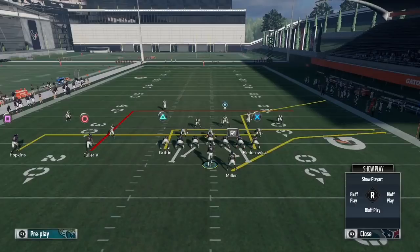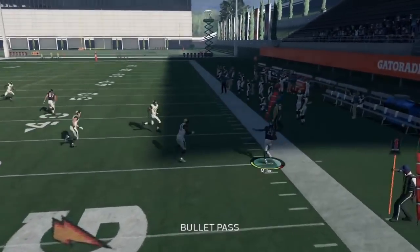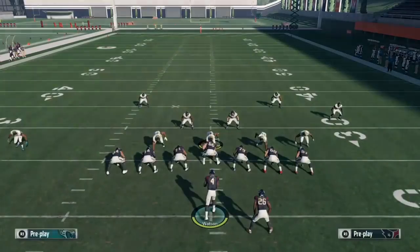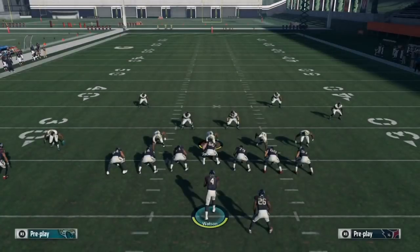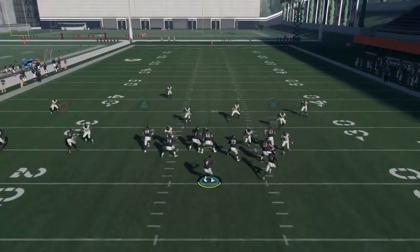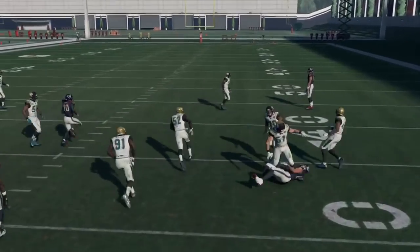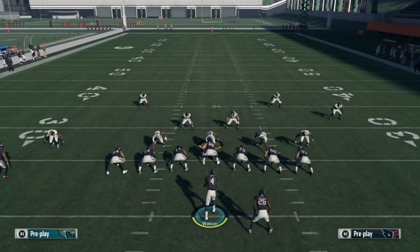Now switching to Cover 3 — same thing, make good reads and dot up your opponent. Snap the ball — we can hit R1 for five to fifteen yards every single time. If R1 isn't open, just hit somebody else. Put the ball in the middle of the field. Snap the ball — R1 is not open, but Triangle is wide open for five to fifteen yards every single time. Just make smart reads.